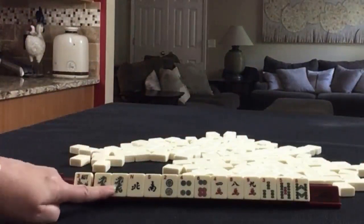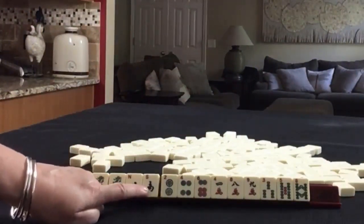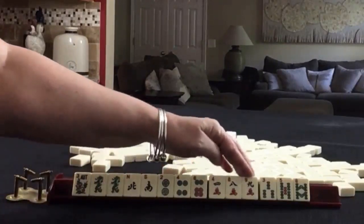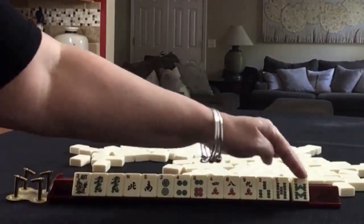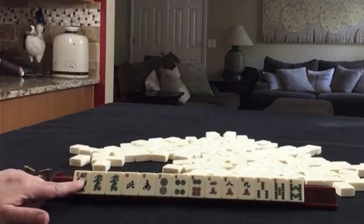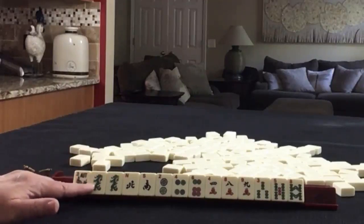We have a flower, a pair of green dragons, north and south. Then we have 2, 4, 6 in dots, 4, 8, 9 in cracks, and 3, 5, 8 in bams. If these were your tiles, what would you focus on and what would be your first pass?